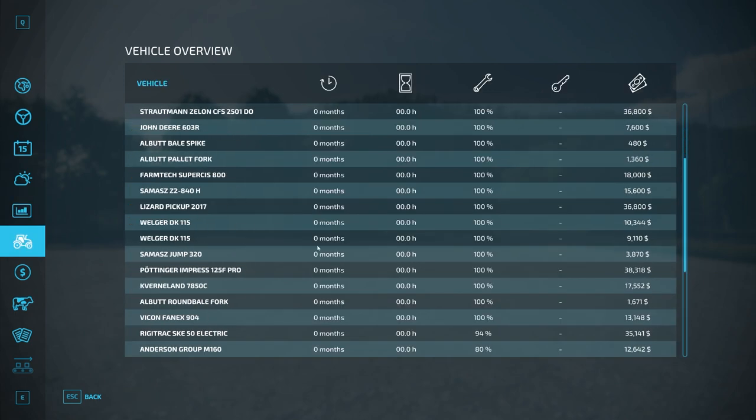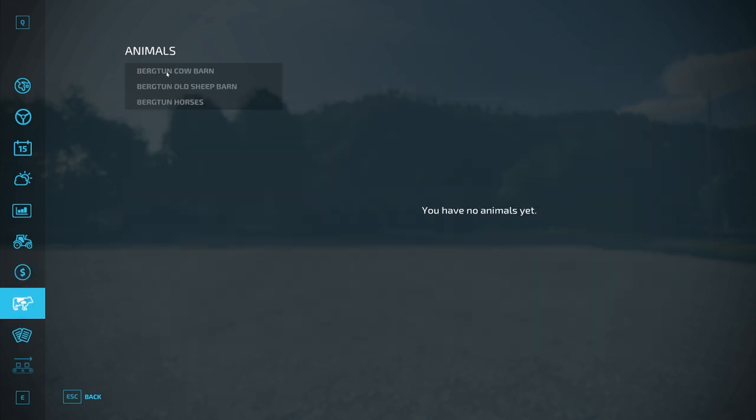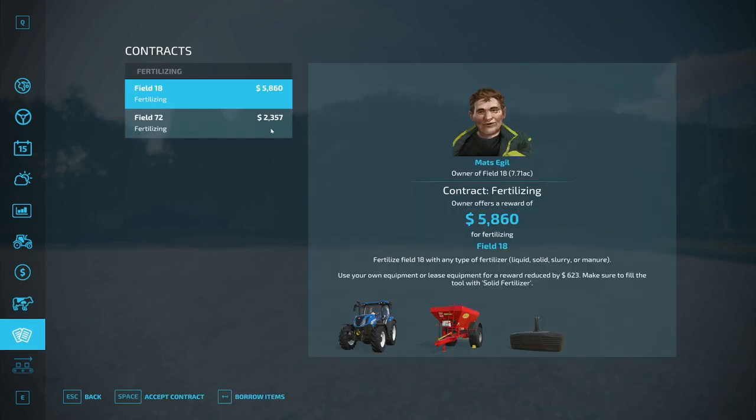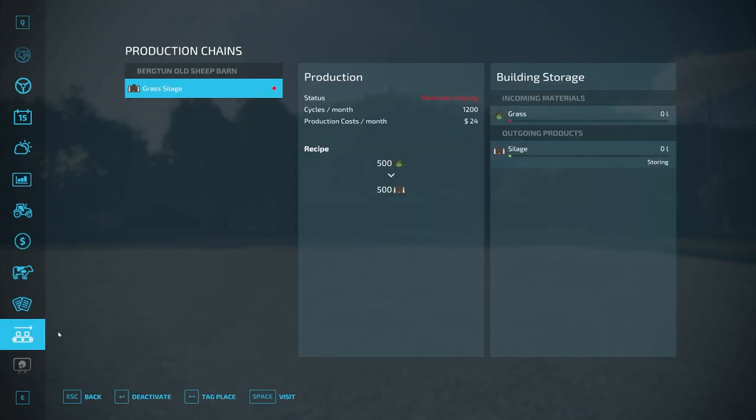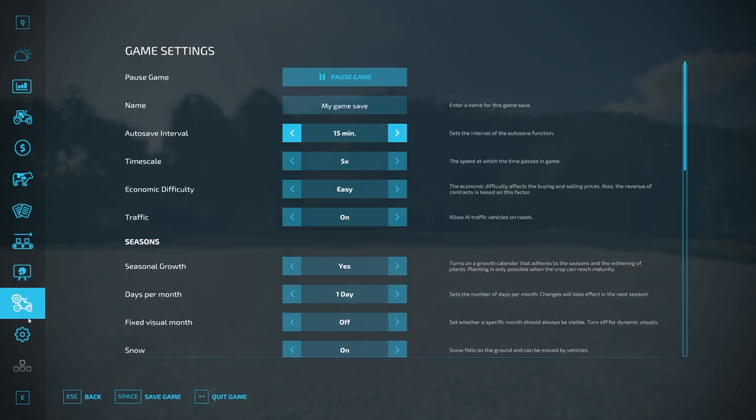We have a few pieces of starting equipment we'll look at in the store in a second. In new farm mode you start with a hundred thousand dollars and no starting loan. You have a cow barn, sheep barn, and a horse barn to start off. There are contracts in fields you don't own. Your one starting production chain is basically just a silage facility that makes grass and silage for you, which is pretty cool. No collectibles yet, though that does indicate they're planned.